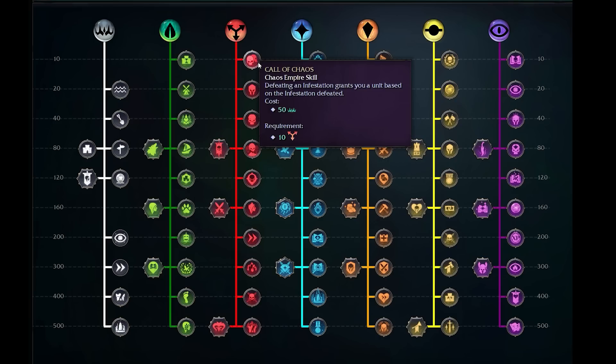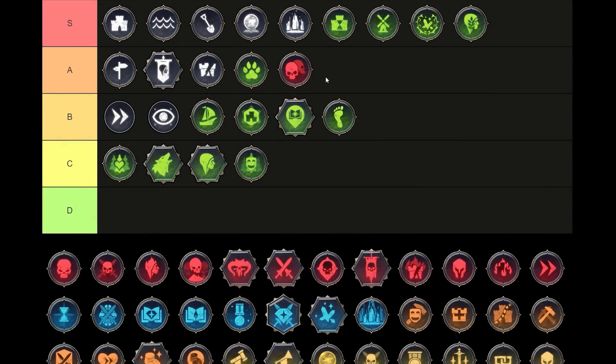Moving on to the Chaos tree, we have Call of Chaos — defeating an infestation grants you a unit based on the infestation level defeated. So you go in, fight your infestation, and get a free unit back. Effectively getting the cost that it would have been to train that unit — the draft, gold, or mana. At 50 Imperium it's a pretty cheap pickup. Will you be fighting a huge number of infestations? Probably not — maybe you get this off three or four times. Three or four extra units for 50 Imperium. You can't universally continue to farm this and people may steal your infestations before you get to them. But what it delivers are units for very low cost — about 12.5 Imperium each, relatively early in the game. I think this is an A tier pick — a solid pick.